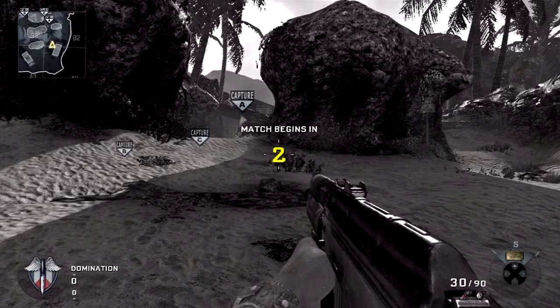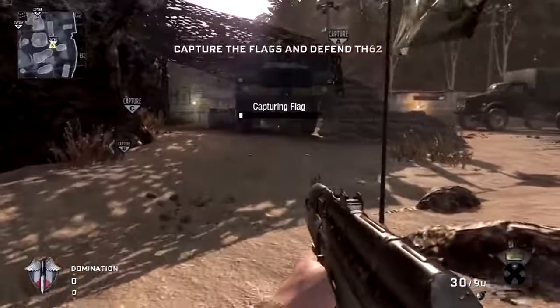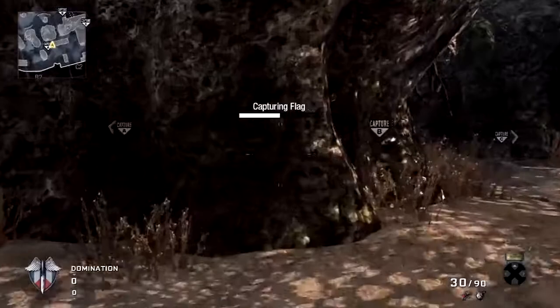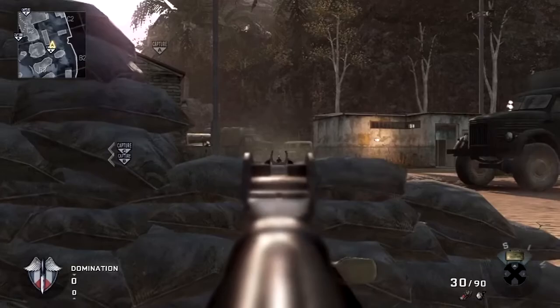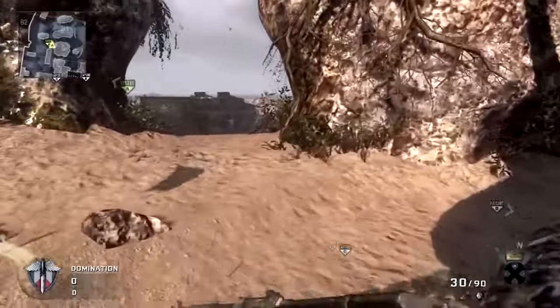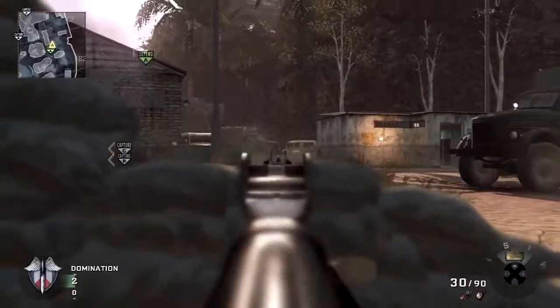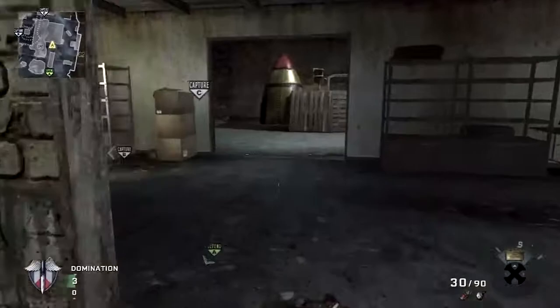Moving on to Crisis. A doesn't have many sneaky places. I think Treyarch may have tried to leave some of the points open so there's not one spot that makes you pretty much invulnerable while capturing. You can get behind the sandbag here — it's pretty good if they're coming from there, but you've got to watch the other side. You can't really get on this rock to capture it. You can watch this road and that road, but other than that, you're pretty much out in the open.